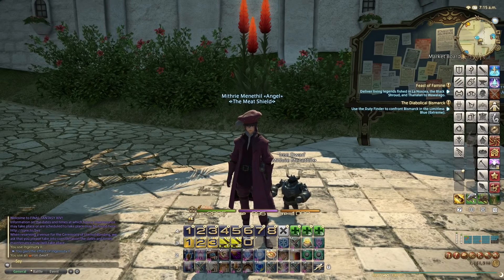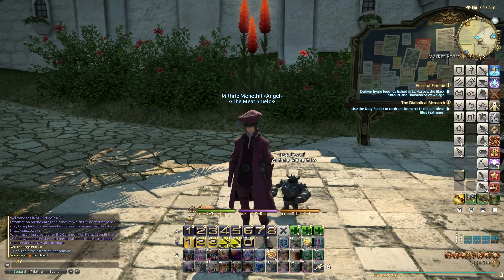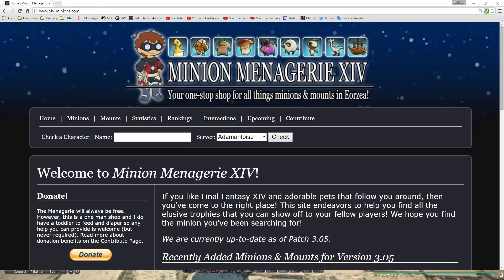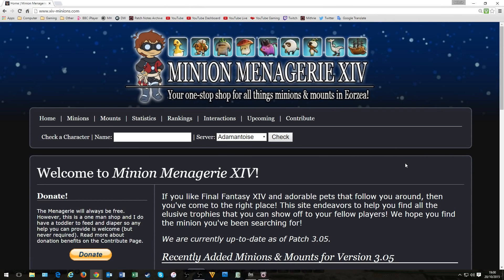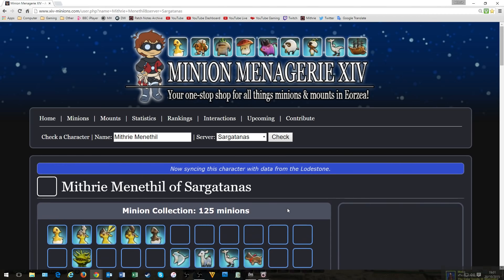Let me zoom in and show you xivminions.com - I'll leave the link in the description. What you can do on this website is type in your character name - so Mithri Menaphil on Sargatanas - and what this does is look at your Lodestone and work out which minions you have and your mounts as well, and it makes you a shopping list of the rest.